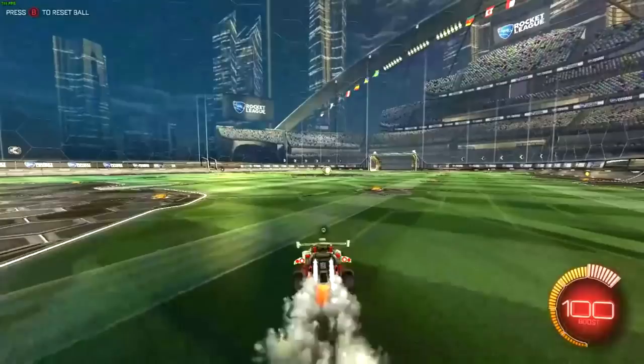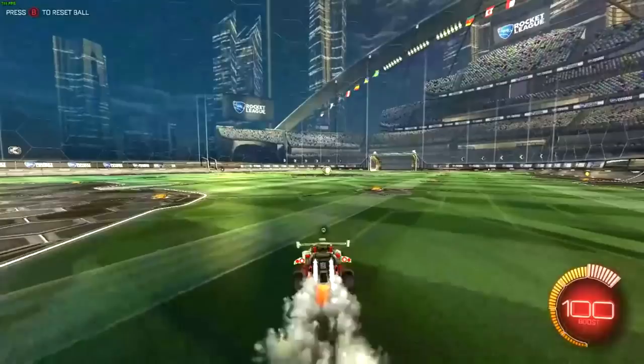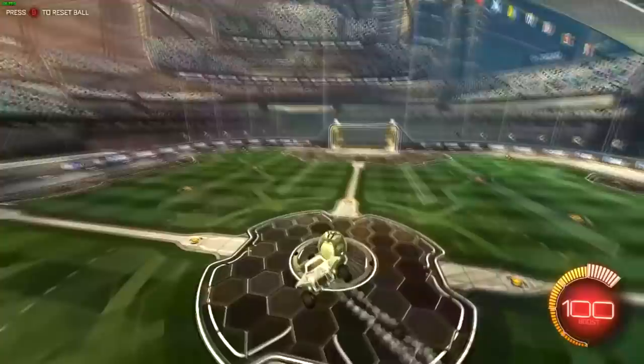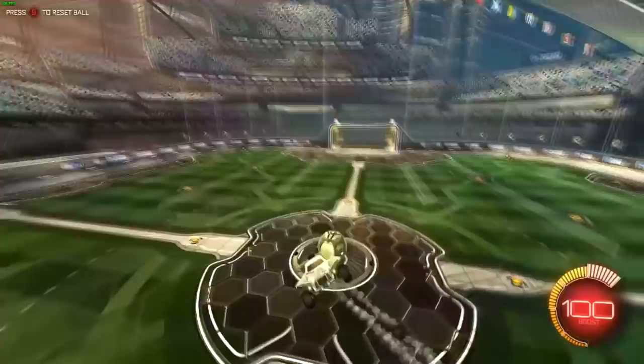Basically what he is doing here is leaning his car forward, and the second his two front wheels hit the ground he does what he calls an 'empty jump' — where you just click the jump button without moving your left stick in any direction. It's crazy because for so long we've been coming up with these complicated wave dashes and everything, but all you had to do was just jump without doing anything else.